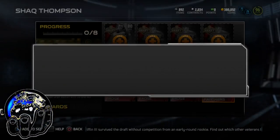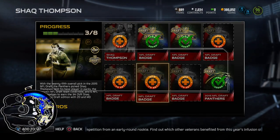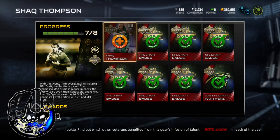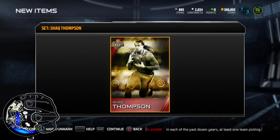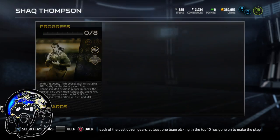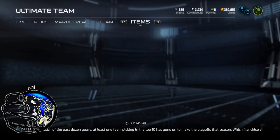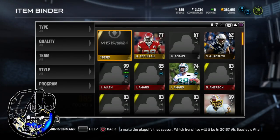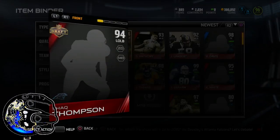So we're going to go ahead and add the badges and the NFL draft badge for the Panthers and everything else. We're going to unlock Shaq Thompson and see what he's all about. He's moving from my collection — thanks EA. We're going to go take a look at what exactly is going on by going over to the item binder and seeing exactly what his attributes are. Going over to newest, and he should be the first one there. Shaq Thompson.